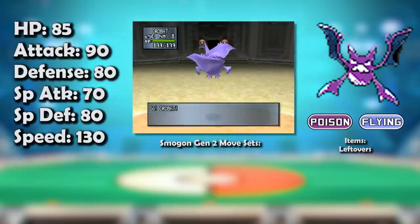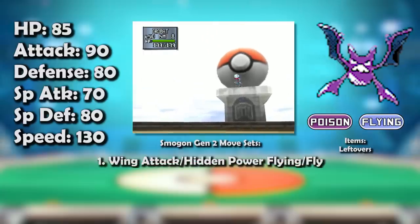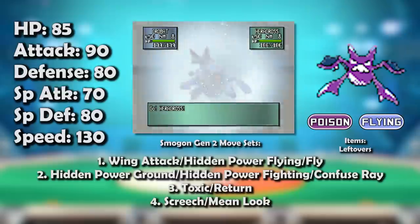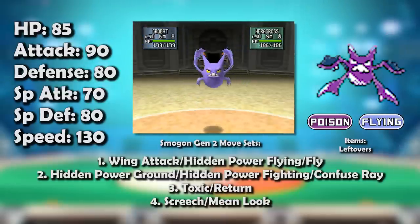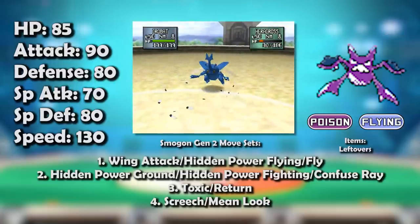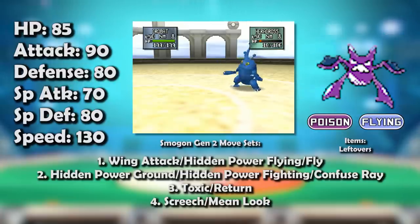Once it evolved, Golbat got a wealth of riches: 10 points in HP, Attack, and Defense, and 5 points in its Special stats. But the real windfall came in its Speed, where it got a whole 40 points to boost it up to base 130 — tied for second fastest in the game after Electrode. Unfortunately, its movepool really doesn't fit great with its stats or typing.